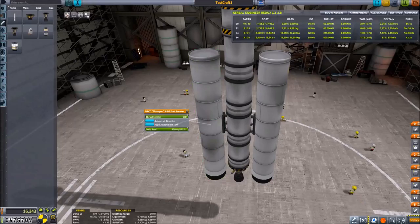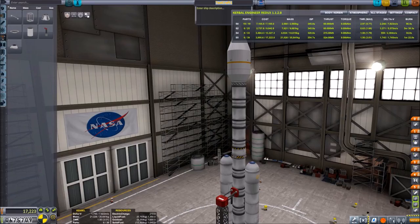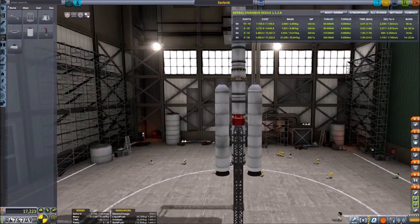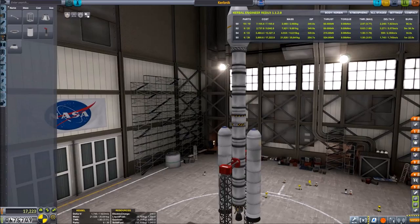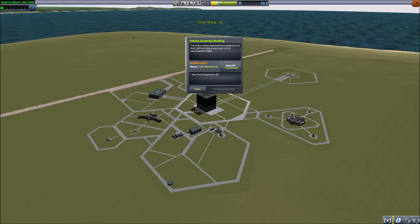Back to the rest of the video — that's not a bad looking rocket. It's not going to be called Testcraft 1. We can call it the Kerbnic — kind of a combination of Sputnik and Kerbal. I'm really bad at making up names; if you have suggestions, throw them in the comments. The vehicle assembly building can't support over 30 pieces, so we'll upgrade it — we've got 600,000 bucks and it's only 200,000. Done — upgraded. Launching the Kerbnic.